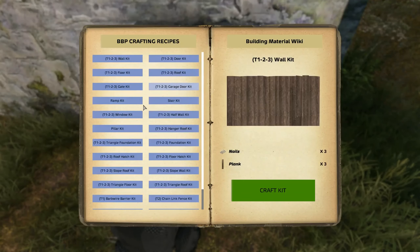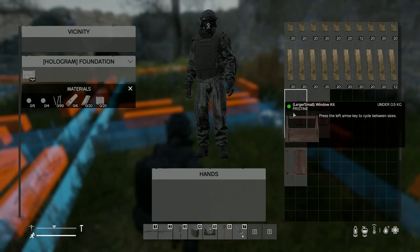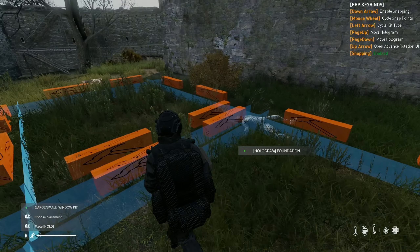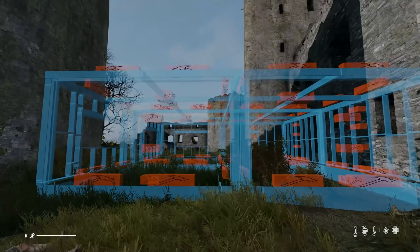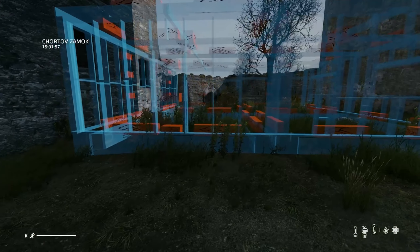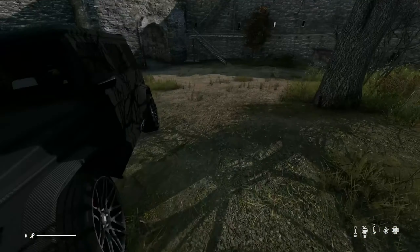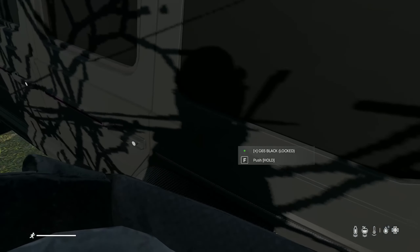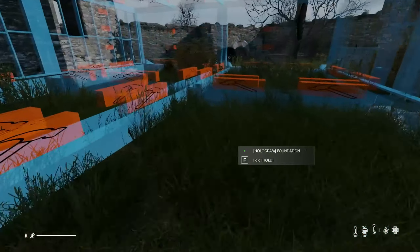Okay, let's make two more foundation kits. Alright, then we have the window kit. Alright, so that's all the blueprints done. I'm gonna get this put together and then we'll see afterwards. Oh, and I'm gonna need that ram kit, so let's get that quickly. Alright, now I can put them all together and then we'll speak afterwards.